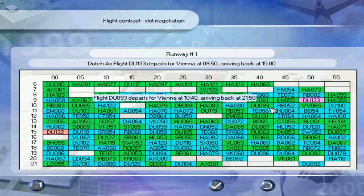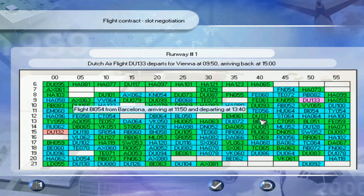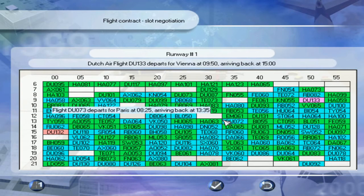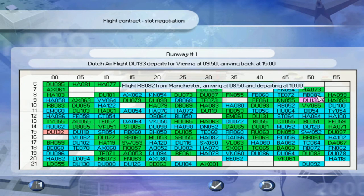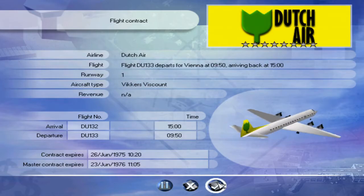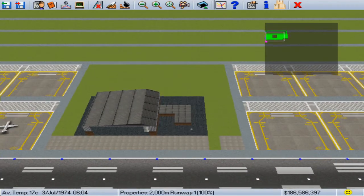Another weird thing that will happen when you get close to a runway being filled is you might get a failed contract for an individual flight because the turnaround time is too short. You can clearly see 1500 to 950 to 1500. You might want to move the flights around if they're too close, especially if it's a very profitable master contract. You can also move them to additional runways, found in the lower left-hand corner. Let's go ahead and accept this contract and check back at the start of September.